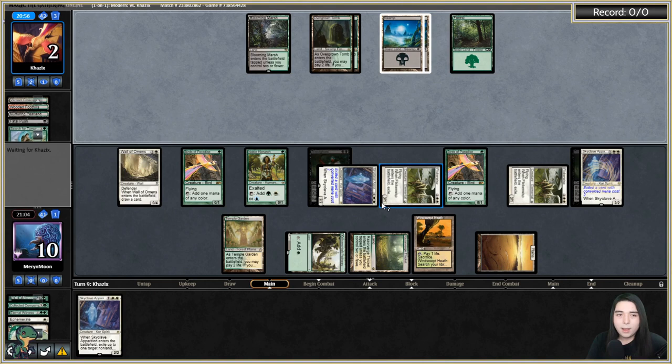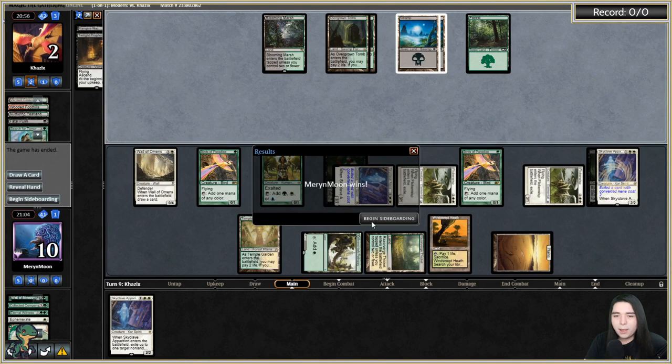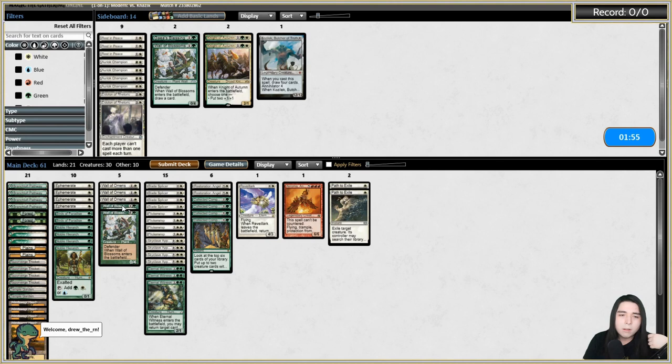They're trying to get a ton of permanents on board because they want the City's Blessing on Twilight Prophet — that's why. Sideboarding against Vamps: bring in Path to Exiles, Rest in Peace for Blood Ghast. Ariac Champion is pro-black and they can't remove it, but some of their dudes fly like Nocturnus and Twilight Prophet, so I'll skip the Champion. Cutting one of each color wall — the paths are the key additions here.